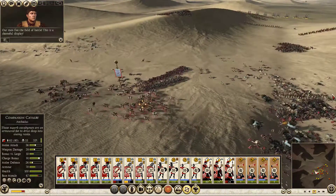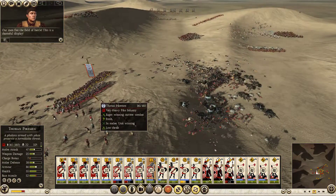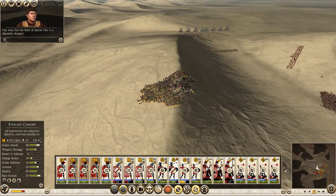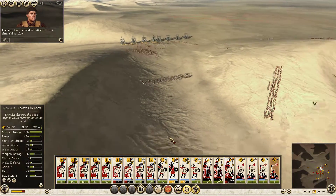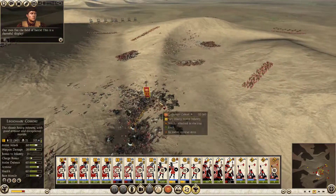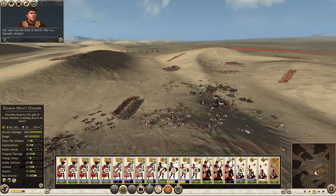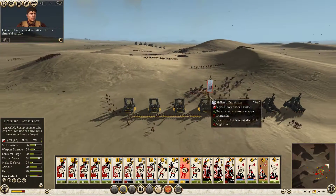The charge of that cavalry unit didn't work very well. Stop — what are you doing? The elephants are down. Our men flee the field of battle. This is a shameful display.